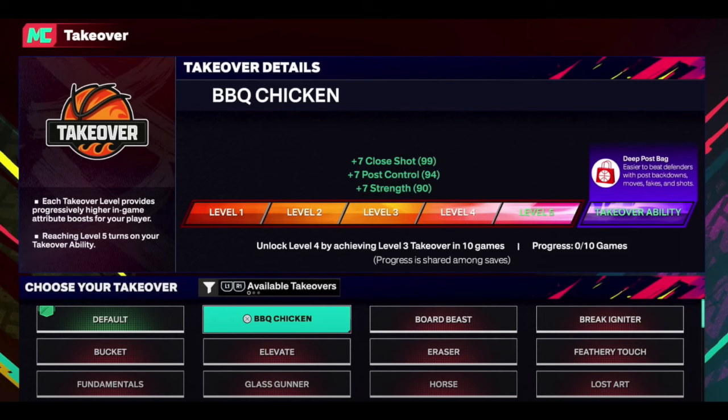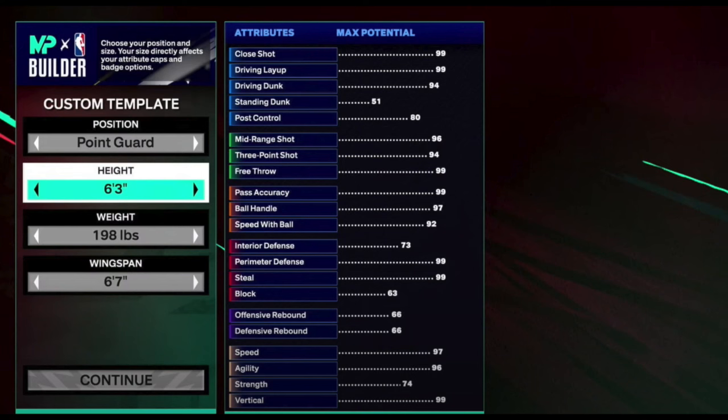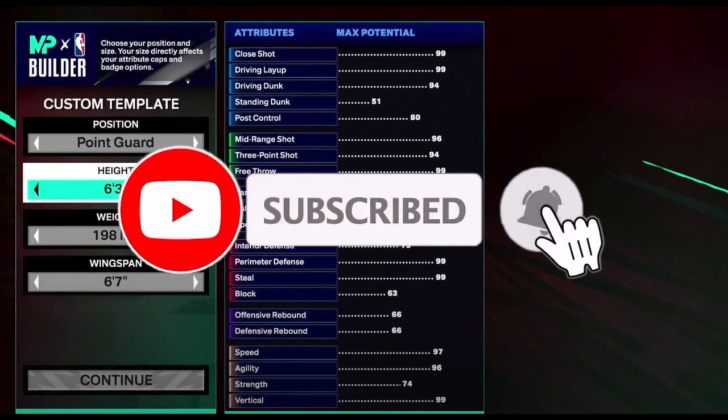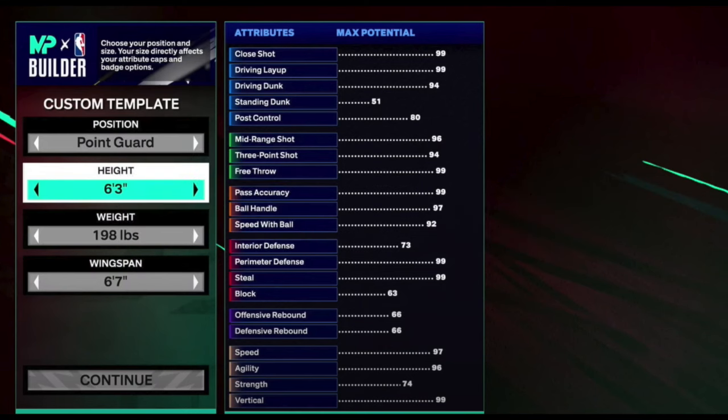I also forgot to mention that in season two, community builds will be coming back. For those who liked community builds from 2K24, they'll be bringing those back in season two. I think I covered pretty much everything in this video — the builder, cap breakers, badge perks, badge elevators, and takeovers. Go ahead and leave a like, subscribe if you're new, and I'll have more 2K25 news videos coming real soon. We're back, 2K25 — ready to grind!